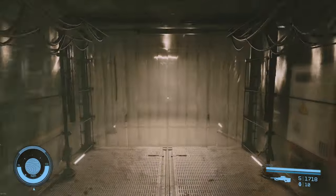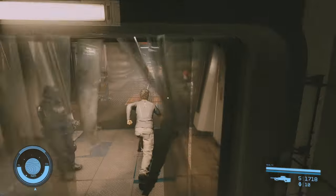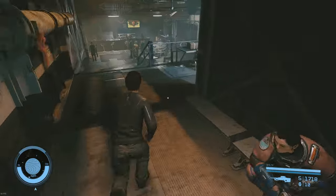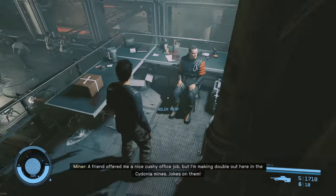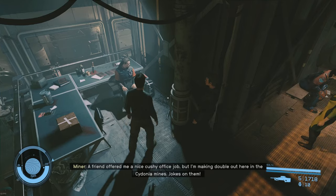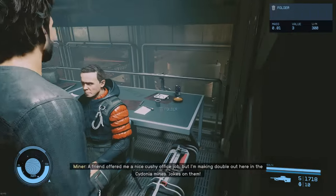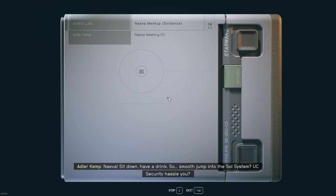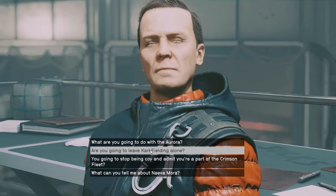We're actually going to circle back for one more evidence slate — this one pointed out in a comment by Louis Capel 3020, thank you very much. Back where we met Adler Kemp, behind him on the desk or table is a slate about Neva. So if you do want to turn her in, you'll want to have this and give it to Lieutenant Jillian Toft at some point. If you're also curious about what Adler Kemp thinks about Neva, you can ask him for some details — it's a fascinating bit of dialogue.